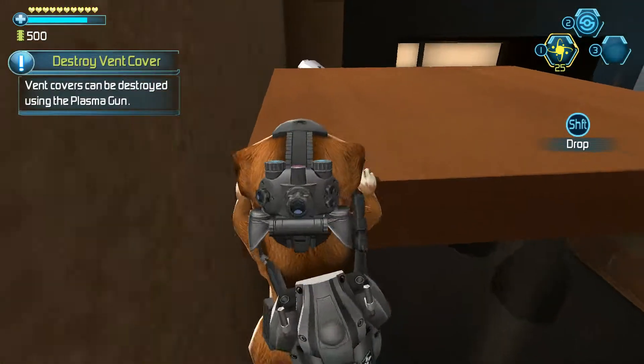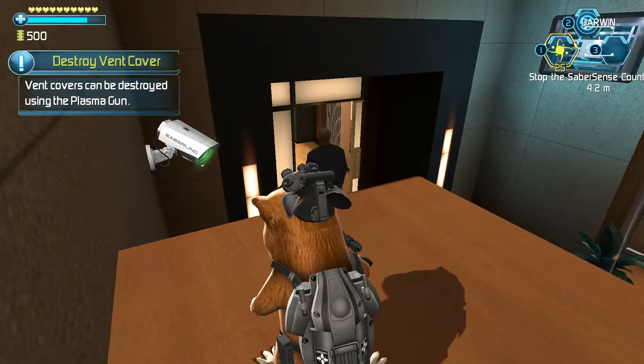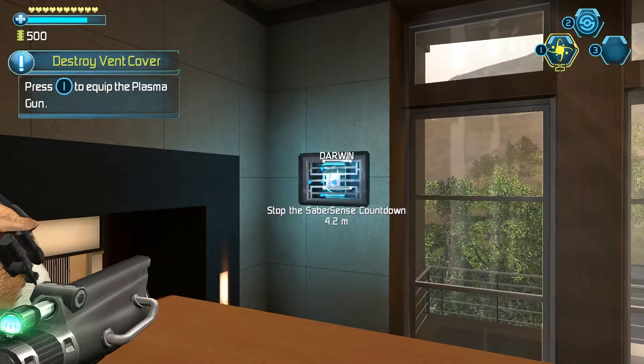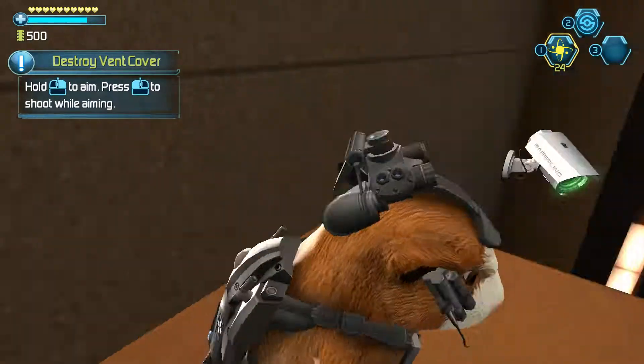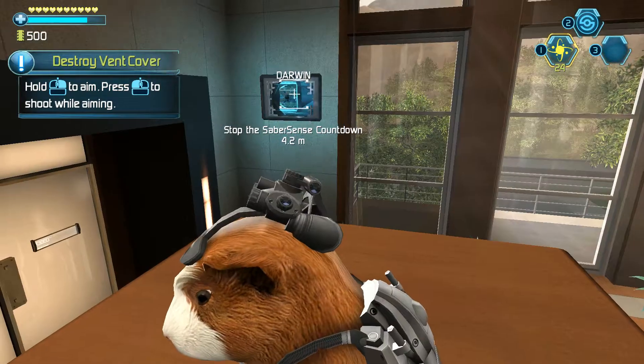Vent covers can be destroyed using the plasma gun. Press the button to equip the plasma gun. Hold the aiming button to enter aim mode. Press the fire button to shoot while aiming.